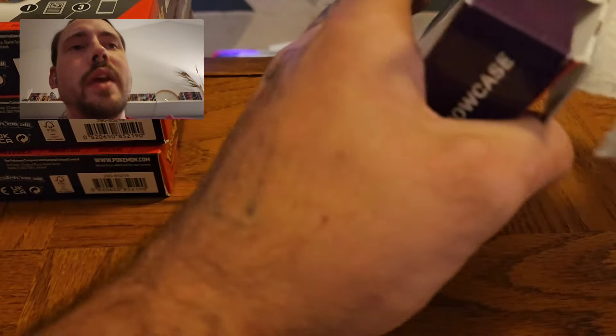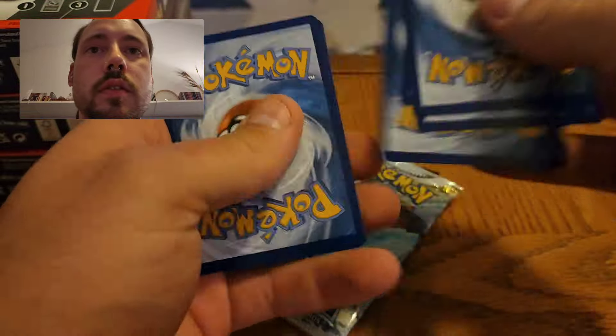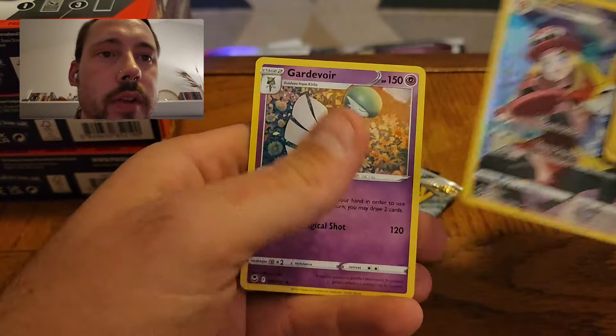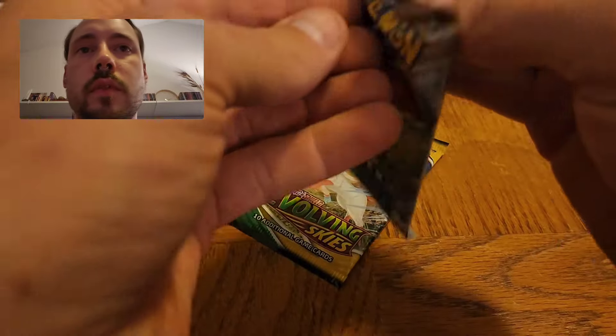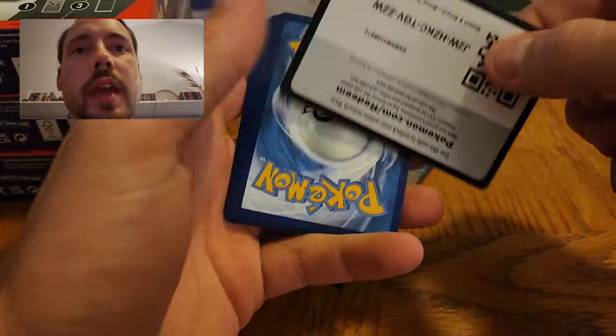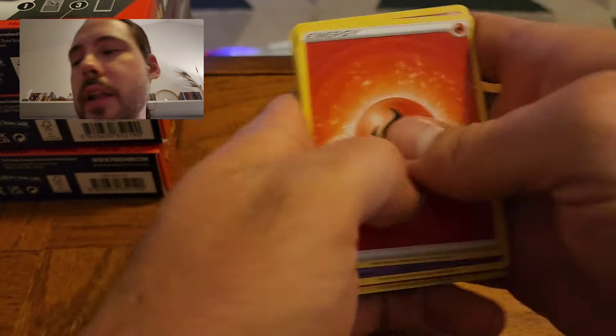And that is the halfway point. We do have a decent little stack of pulls here, but nothing worth writing home about. On to box number five. White code card — hope for a Trainer Gallery in this one. Brakes and Trainer Gallery, just like that — and Gardevoir. Two for two on white code cards, but we're still over 50% black code cards from Silver Tempest in this, so I cannot complain. Milotic, Talon Flame.